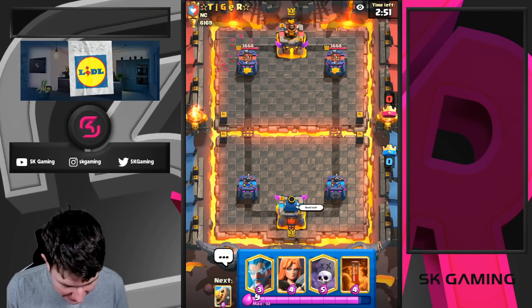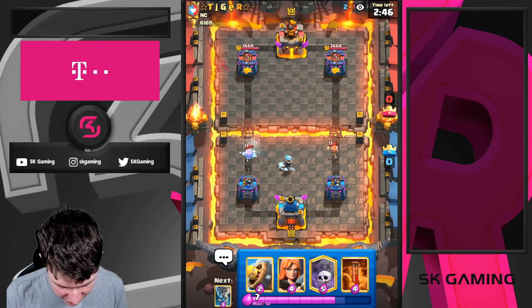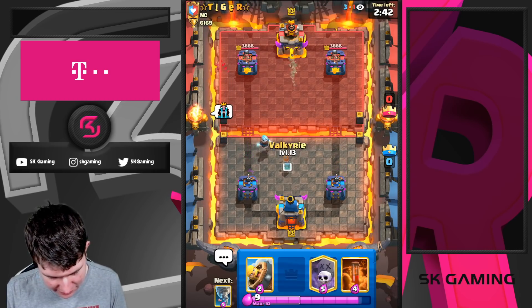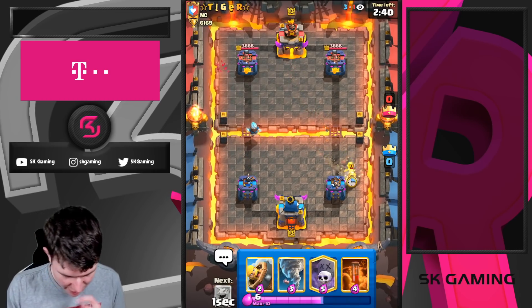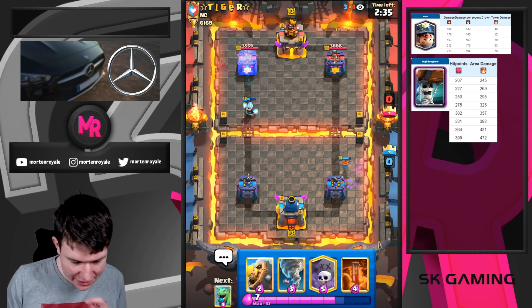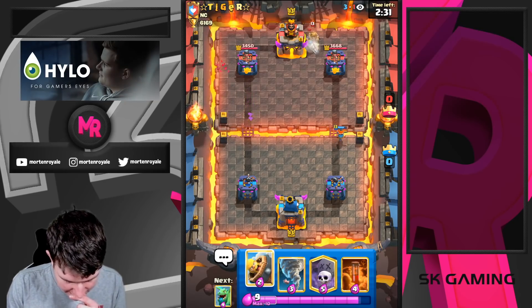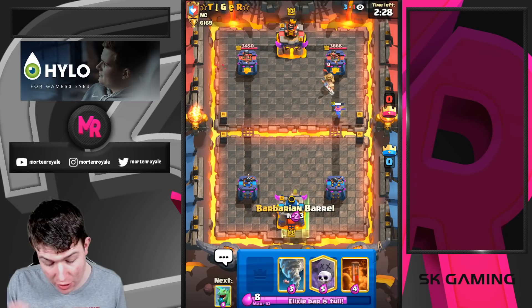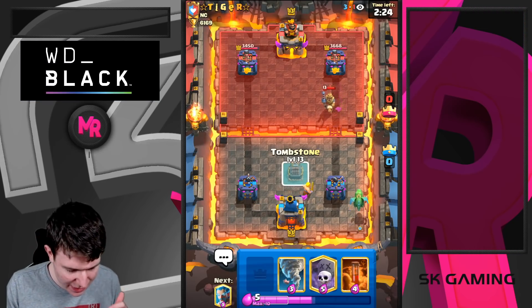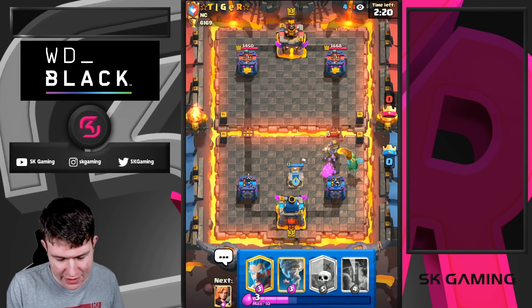First game is against Tiger. Tiger is going with Wall Breaker and we're going with Ice Wizard - perfect placement. He goes in with the Miner, so it's a Miner-Wall Breaker deck. Our Tombstone is going to be so good in this matchup - it's good against mortar, against Prince, against E-Babs, against E-Giant - all the matchups where the Tombstone really shines.